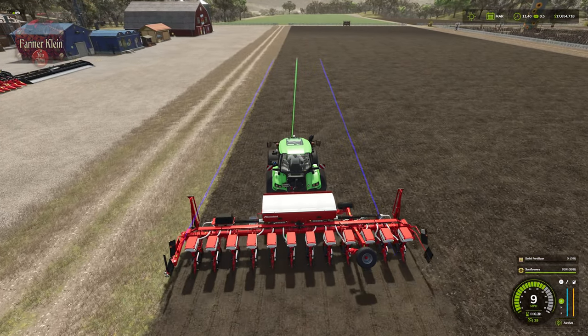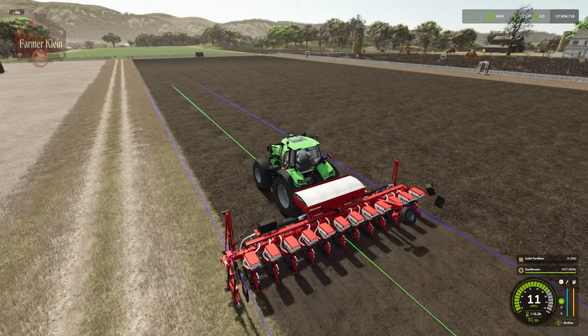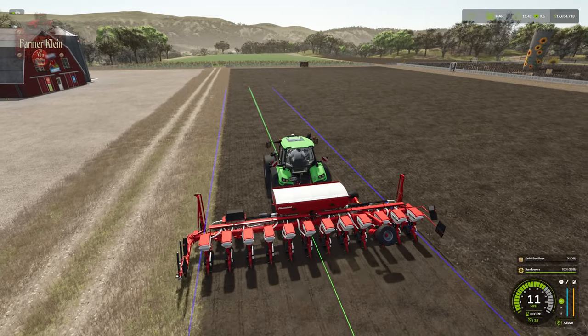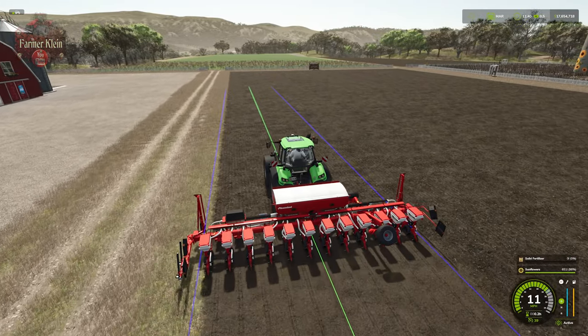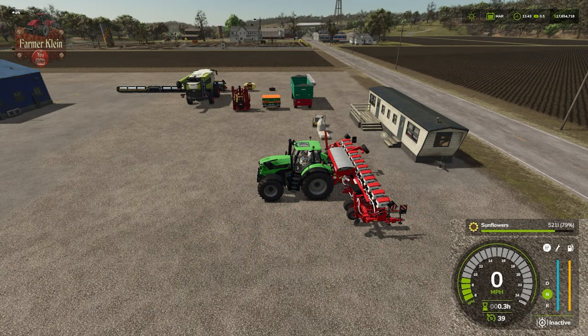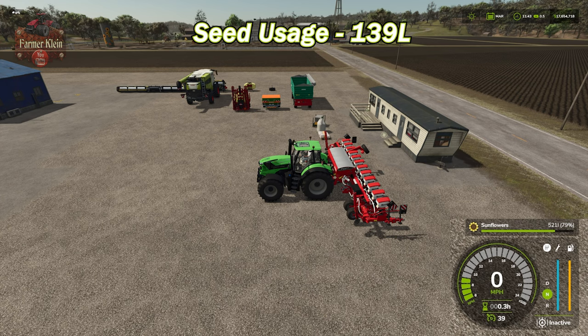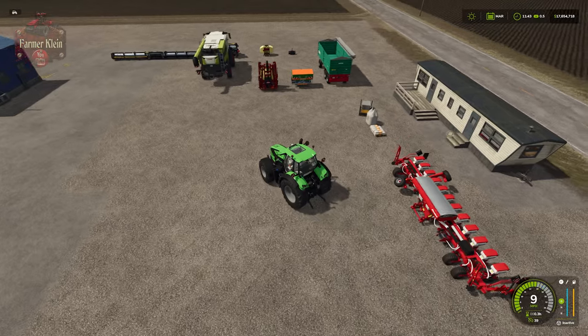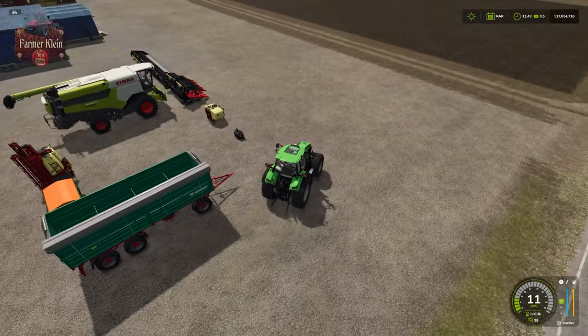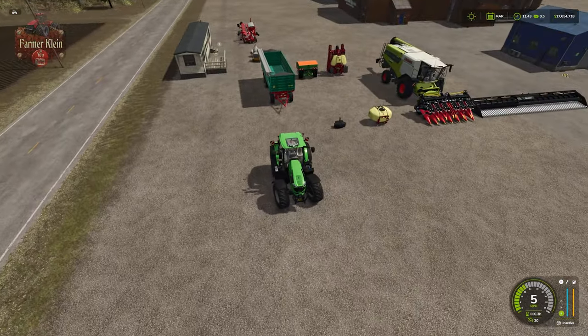I've enabled guided steering to make nice straight lines and be consistent with planting. We started with 660 liters of seed and now have 521 liters remaining, so we used 139 liters of seed on our approximately one-hectare sunflower field. That's less than the 300 liters per hectare listed in the infographic, but not as dramatically reduced as we've seen with some other crops.